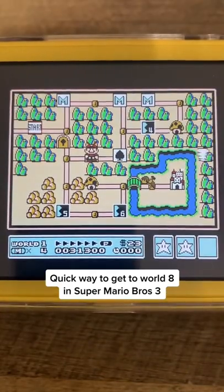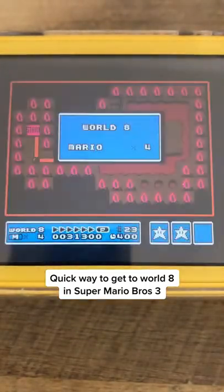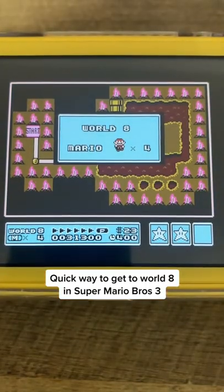Now let's hit B and use the first one, then hit B again and the second one will pick you up! This time it will take you to World 8, the final world in Super Mario Bros. 3!